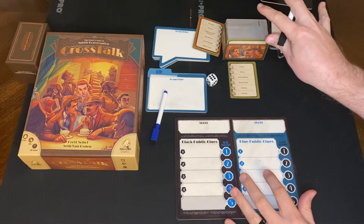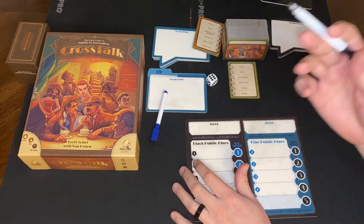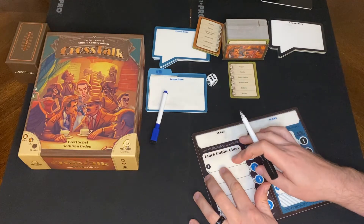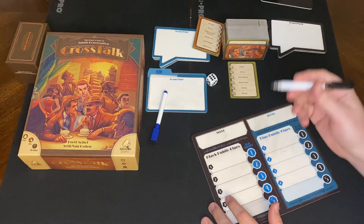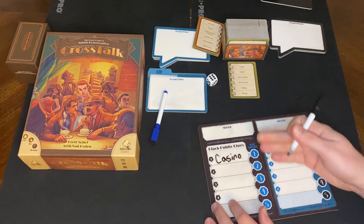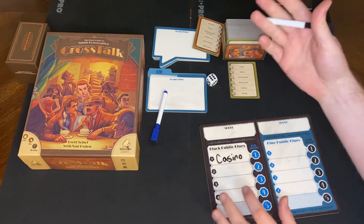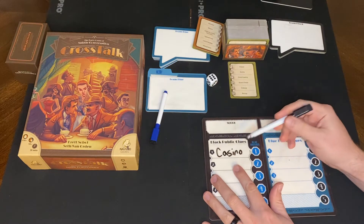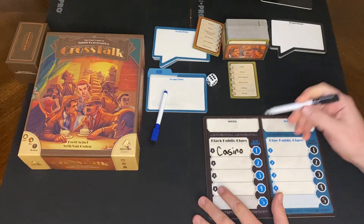Both teams have their private clue. Let's say I'm the black team and I was the first player to give a clue. What I do is I give a public clue — however, only the opposing team gets to guess at that point. I'm gonna write 'casino,' hoping that was their private clue too. So now my team knows it's a casino movie, but the opposing team only knows casino and casino — I didn't give them anything extra. That's my ideal situation, but they get the first guess.